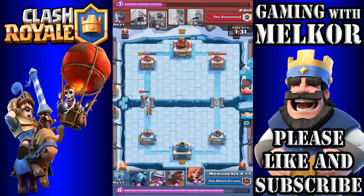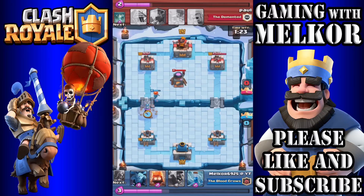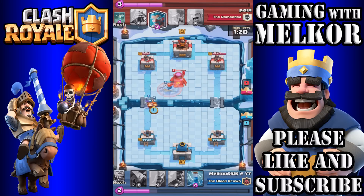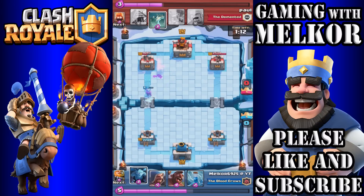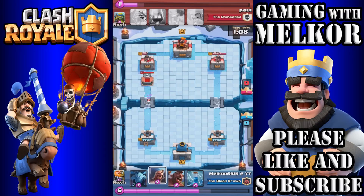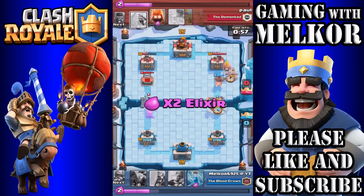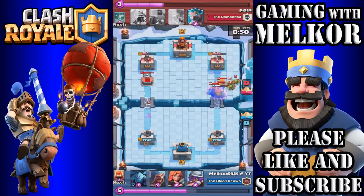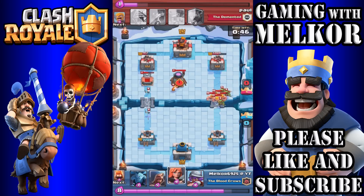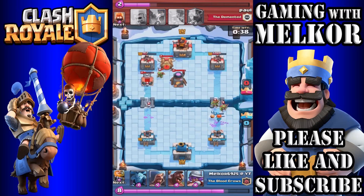I drop my Royal Giant in the front to block, and the Royal Giant takes out that spawn building while the Wizard takes out those spirits. Our opponent has the Ice Wizard, so I drop the Valkyrie in front and back that up with the Musketeer and Fire Spirits. The Musketeer and Valkyrie take out that Ice Wizard. I then drop the Wizard in the back to start our push again. I hold on my Hog Rider and then drop him down, keeping the Zap on standby.